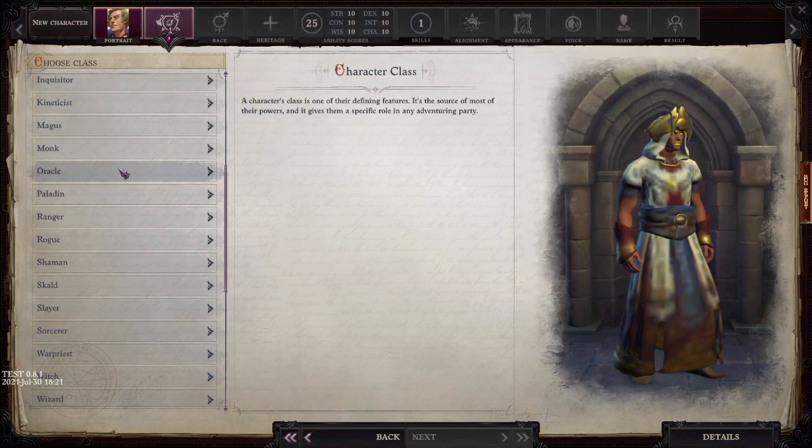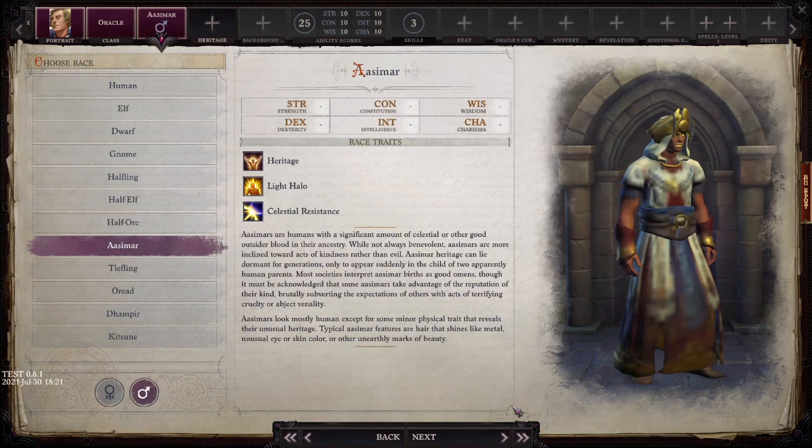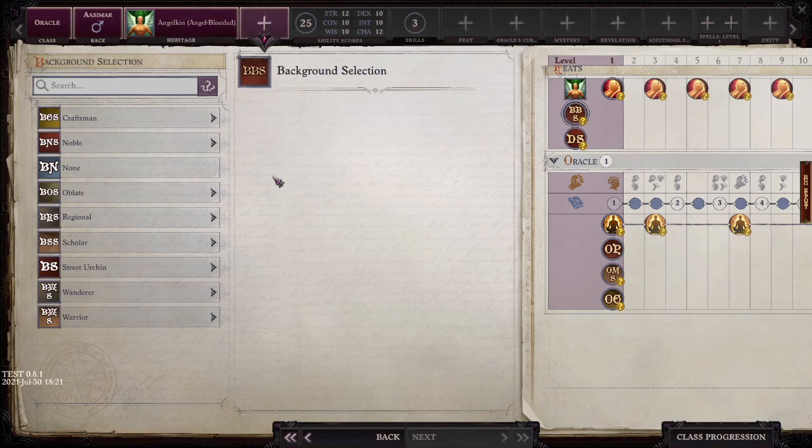We're going to go a full 20 levels in Oracle. I chose the Oracle because, unlike the Cleric, an Oracle is chosen by divine powers — he really doesn't have a choice in the matter. Clerics get their powers through devotion and study; Oracles are imbued with their power by divine intervention, so I think that really suits the build. We're going to go with the standard Oracle, Ace of Mark race, and Angelkin to get Strength and Charisma.